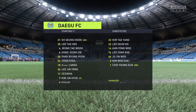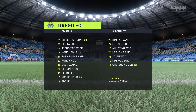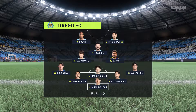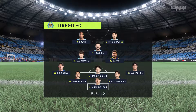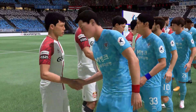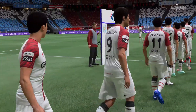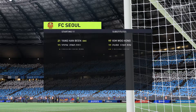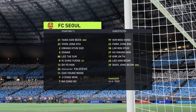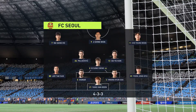The lineup for the hosts shows a fairly cautious approach on paper. Unless their wing backs can get into more advanced areas, it's not clear where the attacking width will come from. For the visitors, it's a 4-3-3 with two out-and-out wingers. They do vary their movement — giving width but also making diagonal runs infield when the ball is on the opposite flank. Their performances will be key today.